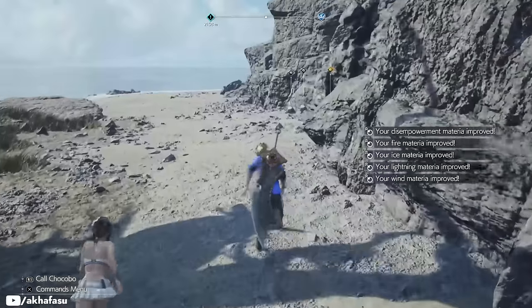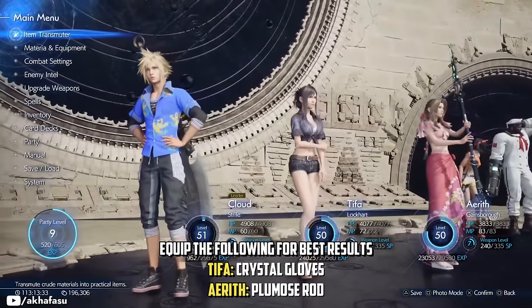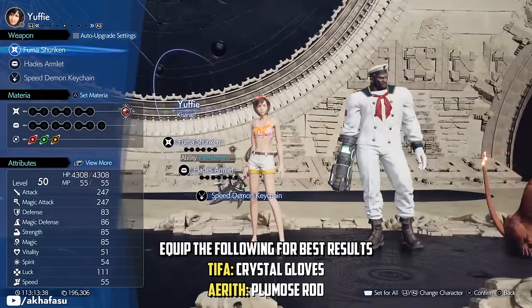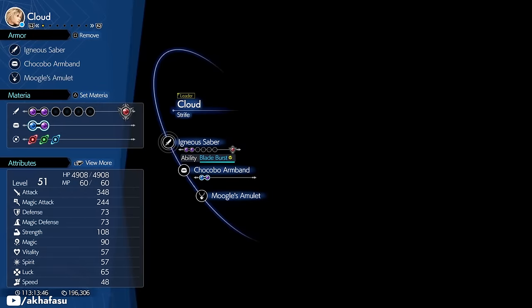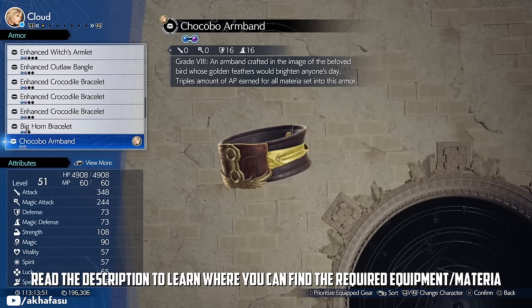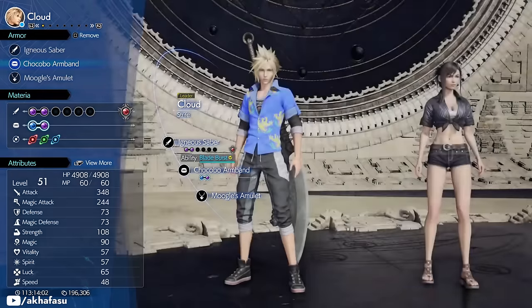Just like any other farming method, there's always a setup required, and this one is very simple. We are only going to be using Cloud, Tifa, and Aerith. Make sure all 7 of your characters have weapons and armor with the maximum number of materia slots, because the more slots, the more materia we can level up. However, if you have the Chocobo Armband, I highly recommend using it — any materia equipped on this will get you 3 times the AP, and if you link it up with the AP Up materia, that's 6 times more AP. Use this to level up the materia you really need maxed out, or equip those that need a lot of AP to max.